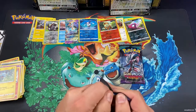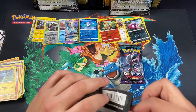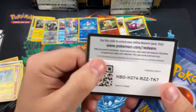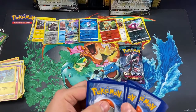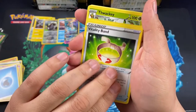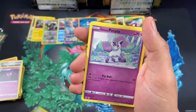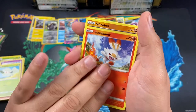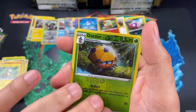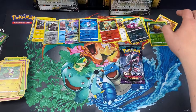Two more packs left guys, just bear with me. I know my content isn't perfect yet — I'm still getting used to being in front of a camera and communicating on video, so I'm trying to do a quick video and see what we can pull. Water Energy, Volatility Band, Houndour, Ponyta, Cottonee, Scorbunny, Silicobra, Yamper, and a Dottler as a holo, with Sandaconda as a rare.